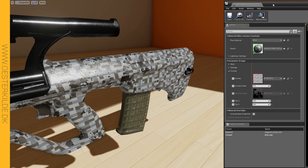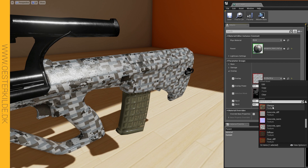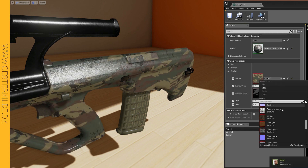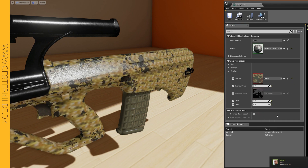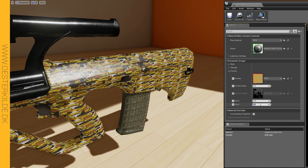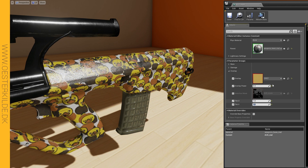Here we got the overlay settings, in which you get to choose the camos. I already got a few in-engine, as you can see as I swapped them around here. The tiling can be changed independently from the base texture, which is rather handy.